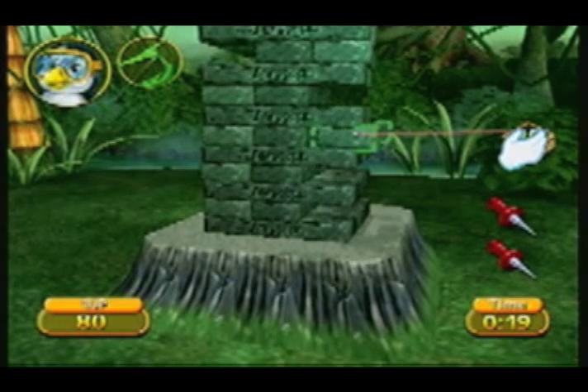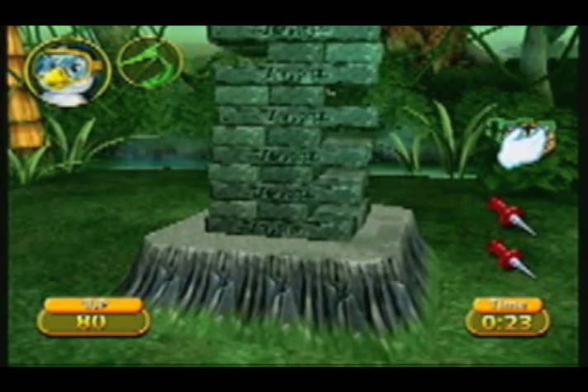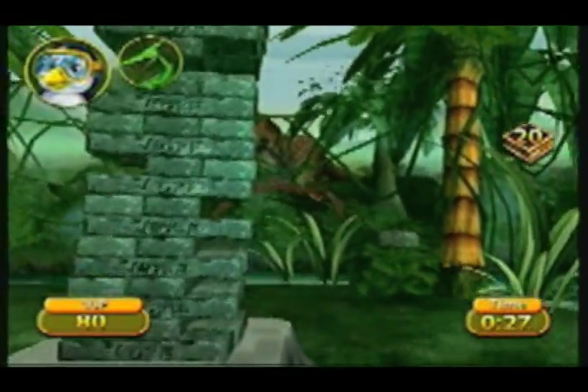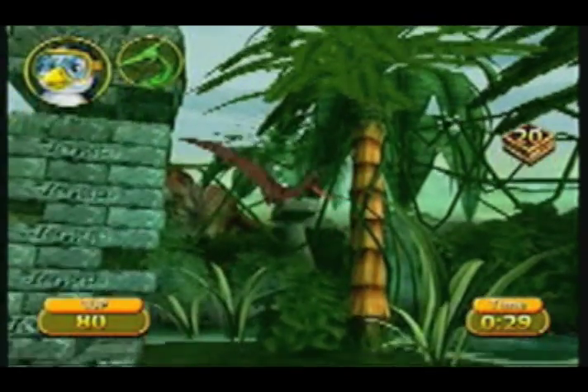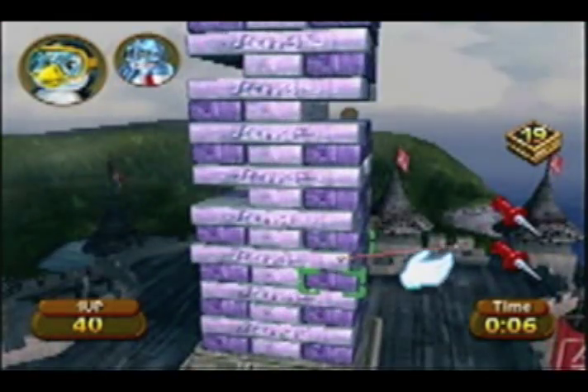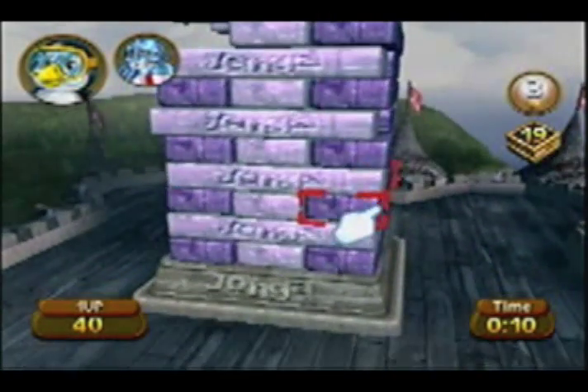Jenga's single redemption is that it hits that very sweet spot where the game is so bad that it can actually be entertaining. As the blocks get higher, they start to wobble all around like a tower of cheese. The physics in this game are pretty amusing. The multiplayer can act as a decent catalyst for swearing and fun times between more worthy activities.